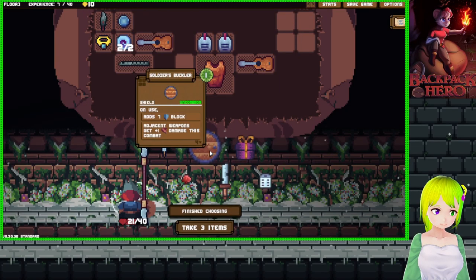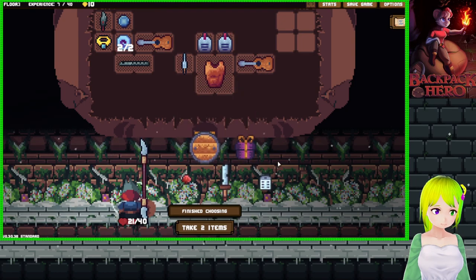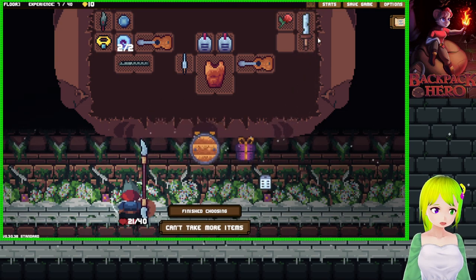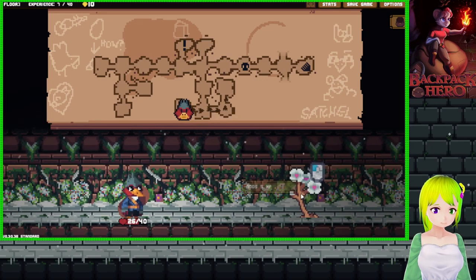Get items. Oh hey look, a shield. Adjacent weapons get plus one damage this combat. I'm gonna grab this. I don't want the shield - I want the shield, but I'm not gonna be using the energy to shield, so it's not as useful to me. I'll take the dice. Let's heal up - 5 HP and 5 XP.